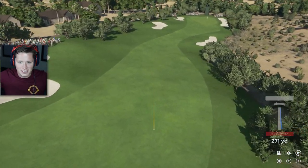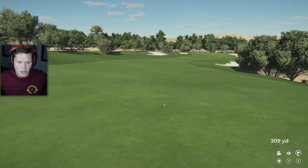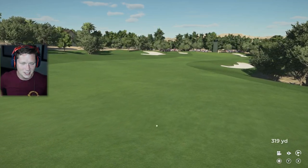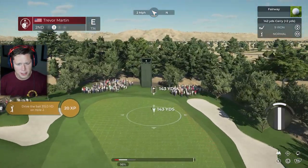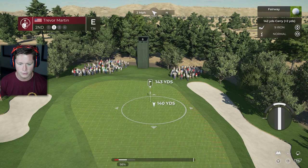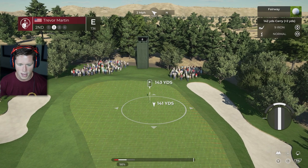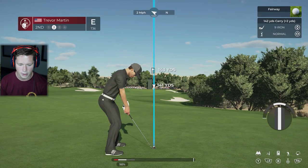Look at that empty desert out there. No water in sight — we have this beautiful green golf course right in the middle of nowhere. I wonder how much it costs to irrigate this thing. We did well in the last one, we've since upped the difficulty. We've got a two mile-an-hour wind, so we're going to bounce and roll a little bit. Two miles an hour isn't going to affect it that much, I'm going to aim about here.